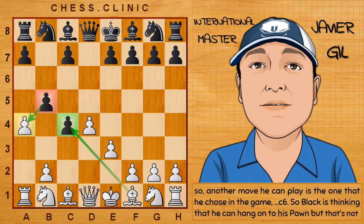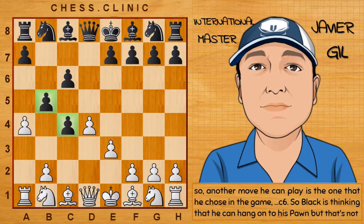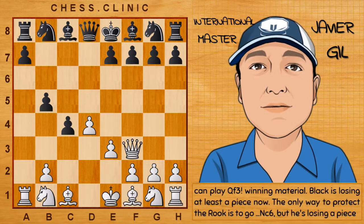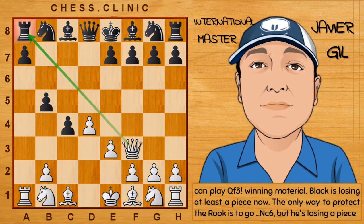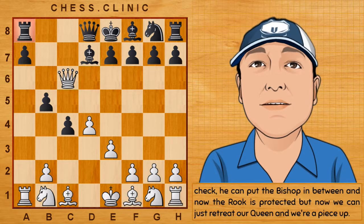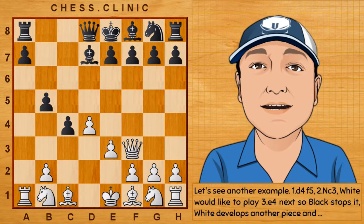Another move Black can play is the one he chose in the game: c6. Black is thinking that he can hang on to his pawn, but that's not the case. White can simply take on b5 and when Black takes back, look at this diagonal — it's a very weak diagonal and White can play Qf3, winning material. Black is losing at least a piece. The only way to protect the rook is to go Nc6 but he's losing a piece. Check — he can put the bishop in between and now the rook is protected, but we just retreat our queen and we're a piece up.